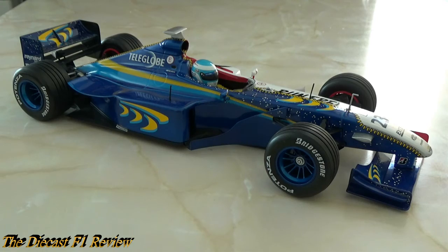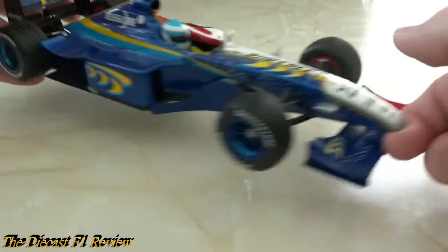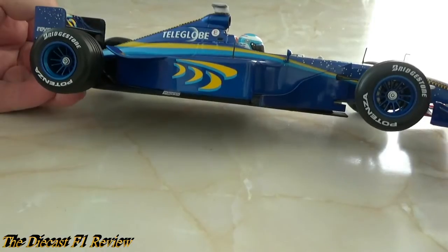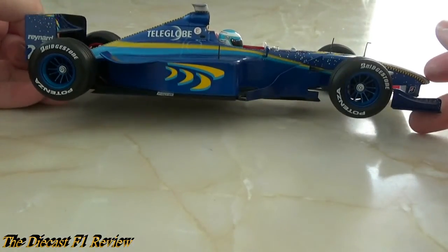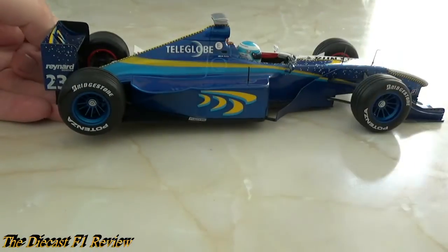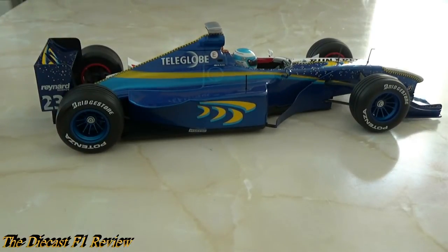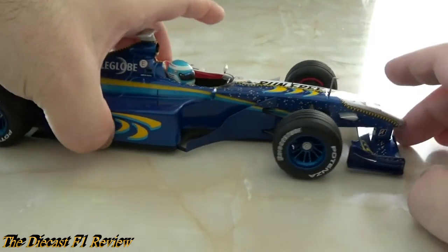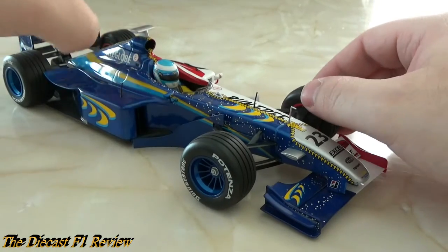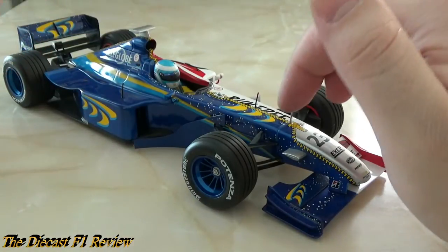Not much else I can say really - I admire the colour scheme on the blue side. I don't go much on the white side and prefer the blue. It looks a bit too much like a Prost with orange, yellow and blue go-faster stripes along the side. No real quality issues: the steering works fine, it's quite a solid design. Wing mirrors are a bit flexy but they're on there, and the antennas are quite fine.